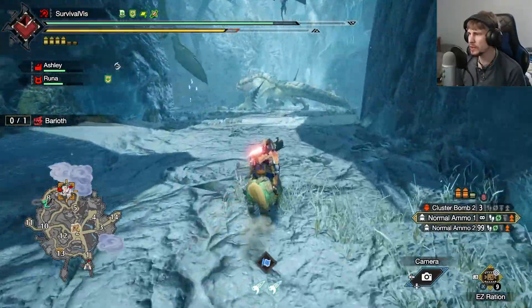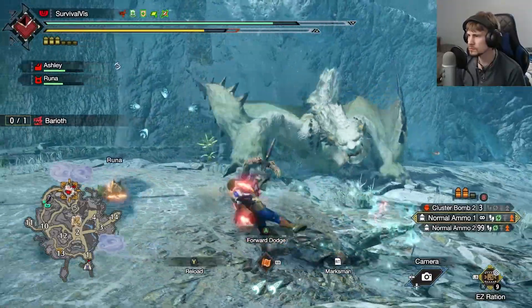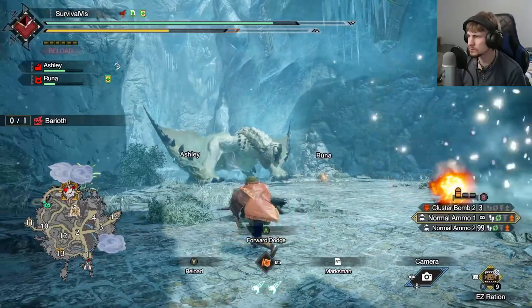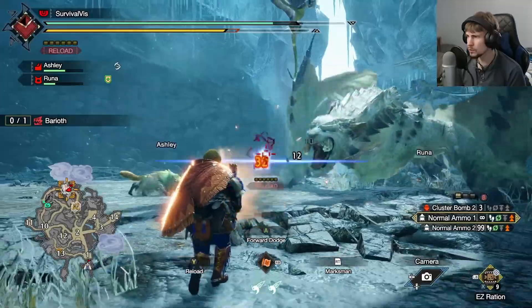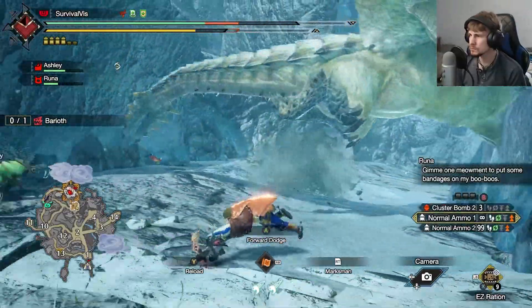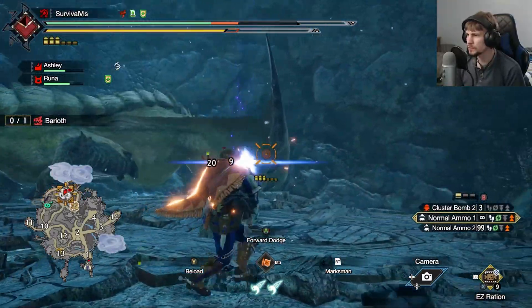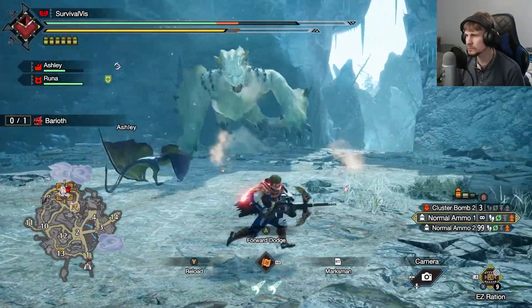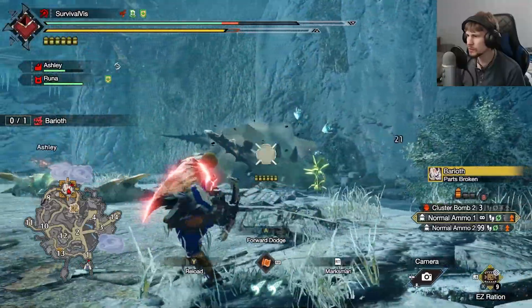A lot of these areas are kind of tight. He's doing a lot of hopping — he's a little hard to keep track of when he really starts moving around with all that hopping. There we go, clinched him out of it. I think I might have avoided it even if it went through. That's going to help a lot.